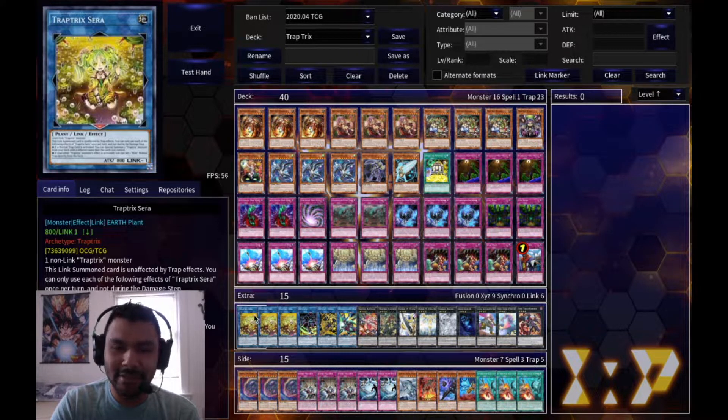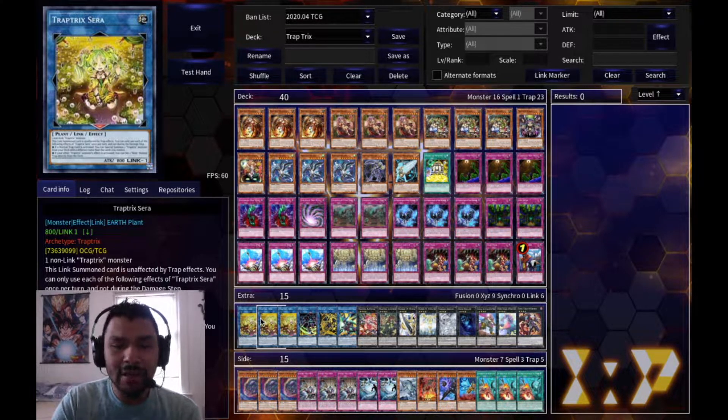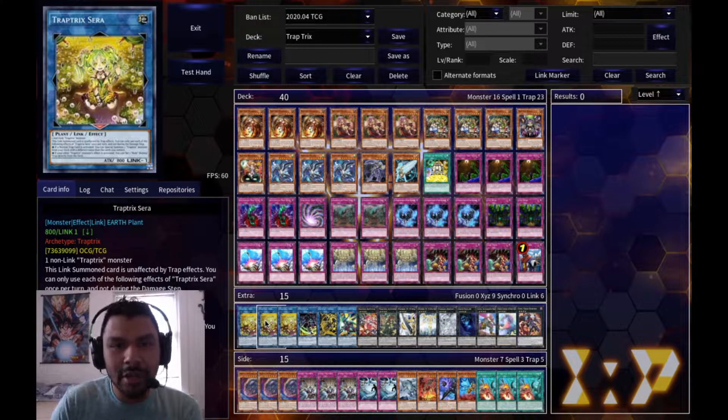Now for the extra deck. Three Saras is an absolute must - she is the engine of this deck. As soon as you have Sara on the field and a trap card activates, you can special summon a Traptrix monster from your deck, and if that monster activates its effect in the same turn you can set any trap hole from your deck to your side of the field. You really want to keep her at three.